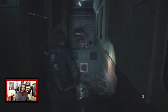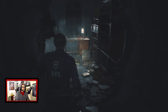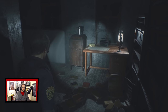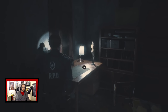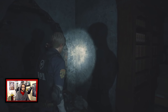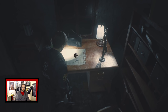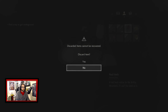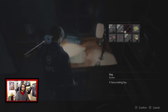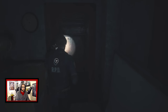I guess we'll head upstairs. Look at that shadow at Cass. That little statue. Alright, so we gotta get rid of something. Definitely could use some more inventory space for sure.